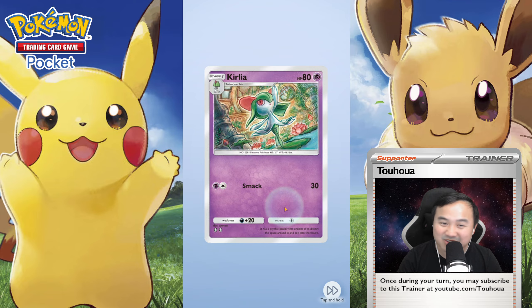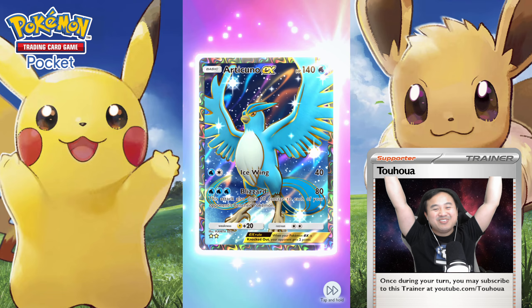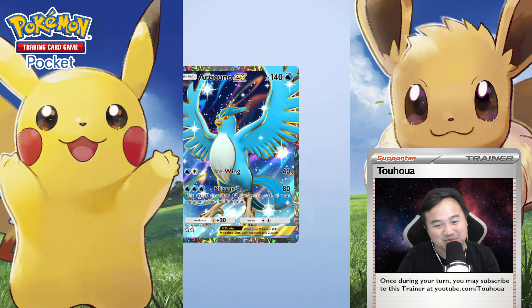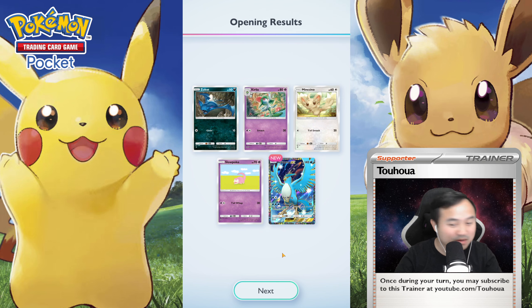We got a Zubat, another Curlia, Mencino, a Stolpok — and Articuno! Full art! Beautiful. I think I only need one in my water deck, but this is a beautiful card.